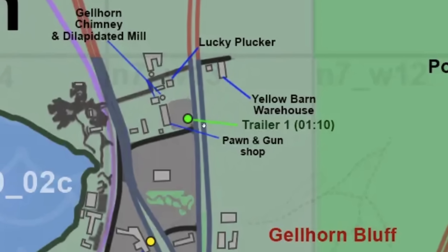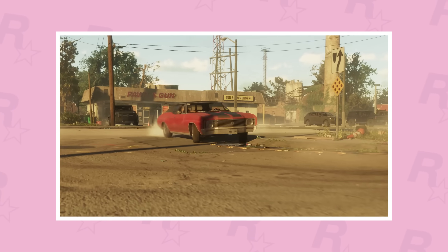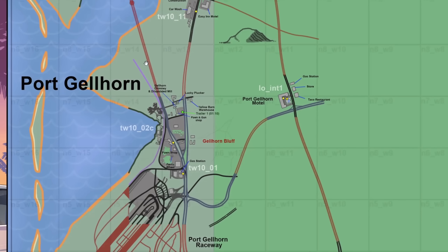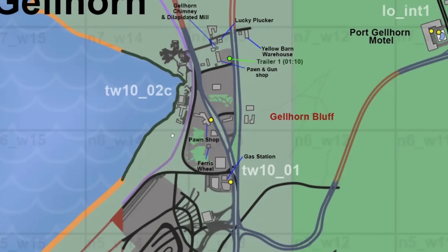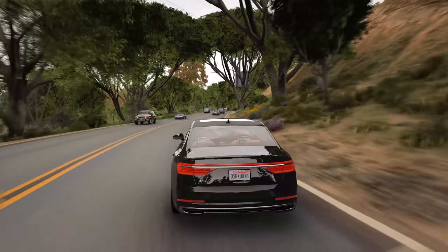You'll see a green dot that says 'Trailer 1 — 1 minute and 10 seconds.' That is where the shot with Jason and Lucia drifting in their car takes place in Port Killhorn. You can also see a purple line, which is a new addition to the map — it is a speculation railway. We also have this in Vice City, so we'll be seeing this a lot.